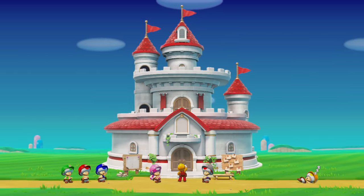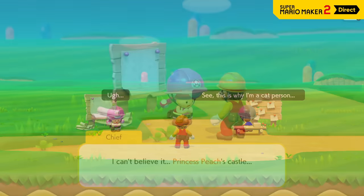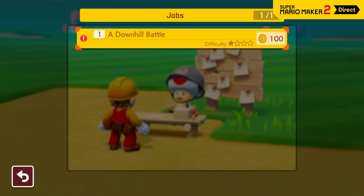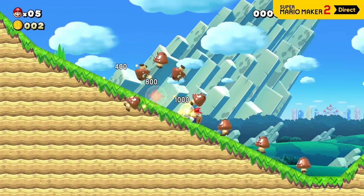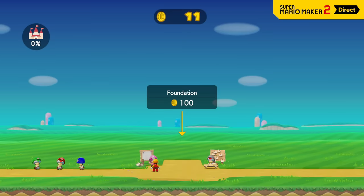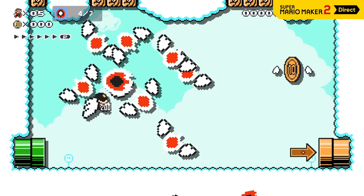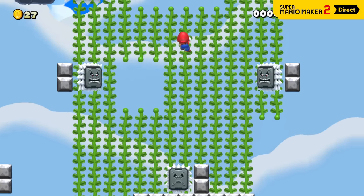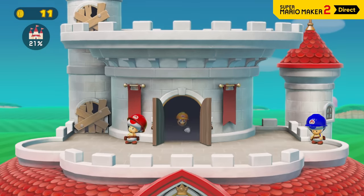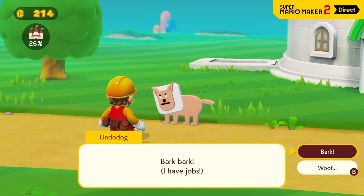If you're not sure how to use something, try out Story Mode. In Story Mode, Mario sets out to help rebuild Princess Peach's castle, and to do so, he'll face an entire game's worth of courses in search of coins. Talk to the Taskmaster to accept a job from the bulletin board and play the associated course. If Mario can clear the course, he'll earn coins as a reward — hey, rebuilding a castle ain't cheap! There are more than 100 original courses crafted by Nintendo in Story Mode, showcasing a variety of tools, course parts, and features. As you play, you'll see many examples of expert course design. As the castle's reconstruction progresses, Mario will be able to reach more areas in and around the construction site. The characters you meet in these new areas may even offer up additional jobs.